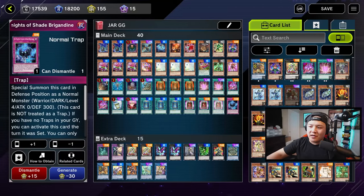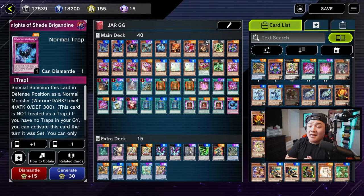The only thing I'll probably change is cutting it down to maybe two or even one and just playing Upstart Goblin. But if you guys have any way for me to make this deck a little more consistent, let me know in the comments below — I'd love to hear your thoughts.